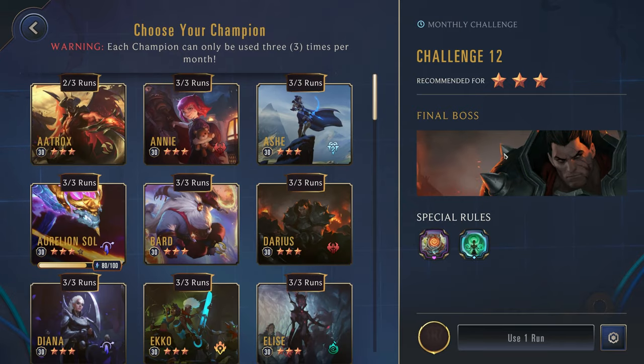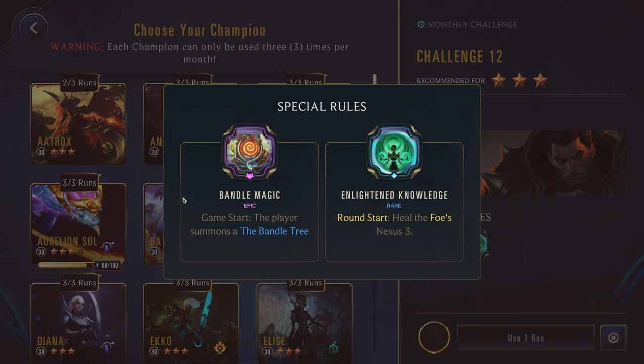Challenge 12, 3-star. I think this might be our first 3-star, but just up against Darius. We have Bandle Magic, so they summon the Bandle Tree. Round start, heal the foes' Nexus 3. Pretty general powers that we can kind of just ignore. I think I'm just going to go for Gnar as a solid champion that should just be able to rush them down without too much of an issue.